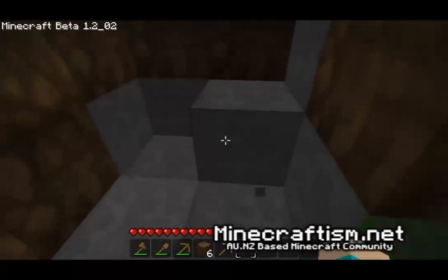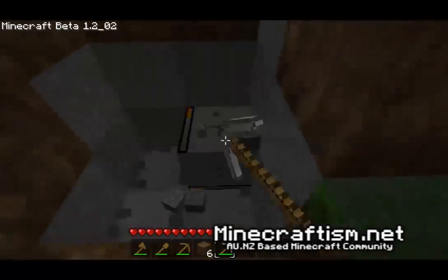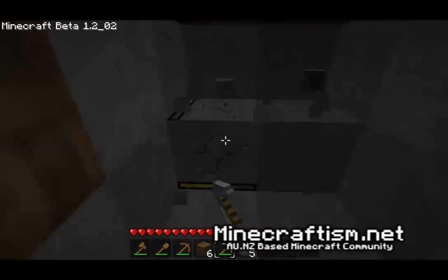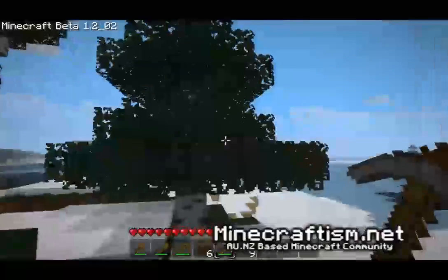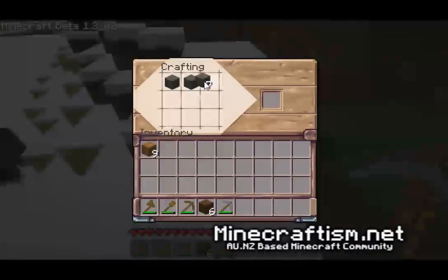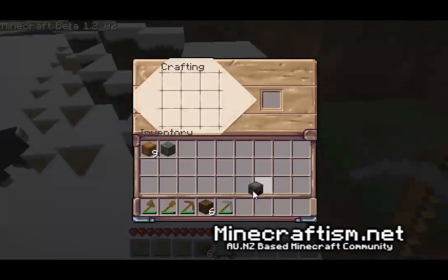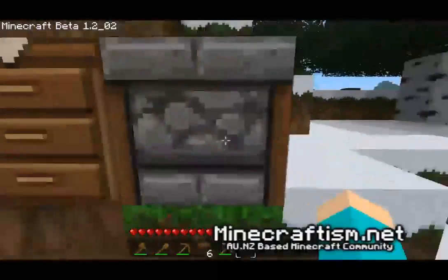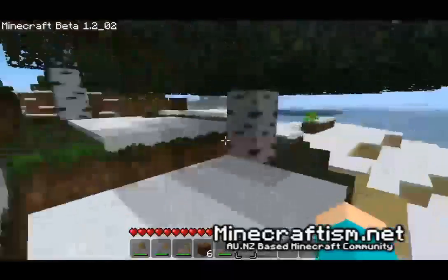Now we're going to build ourselves a furnace. We only need eight pieces of stone — we accidentally got nine but that doesn't matter. We're going to place these around the outside of the crafting grid. Refer to the Minecraft Wiki for the recipe. We take the furnace, place it into our hotbar, and put it on the ground. Now we have the furnace.